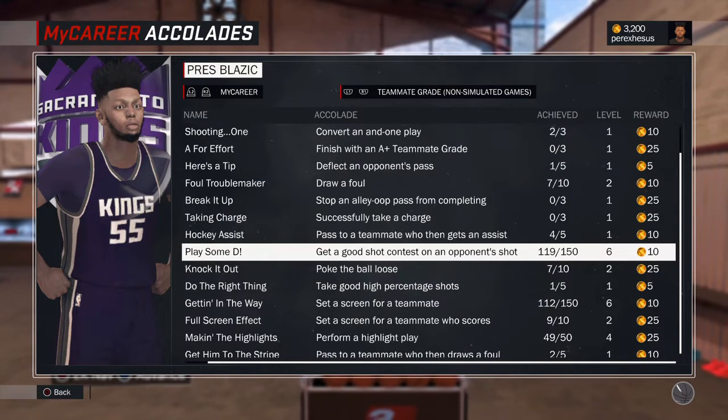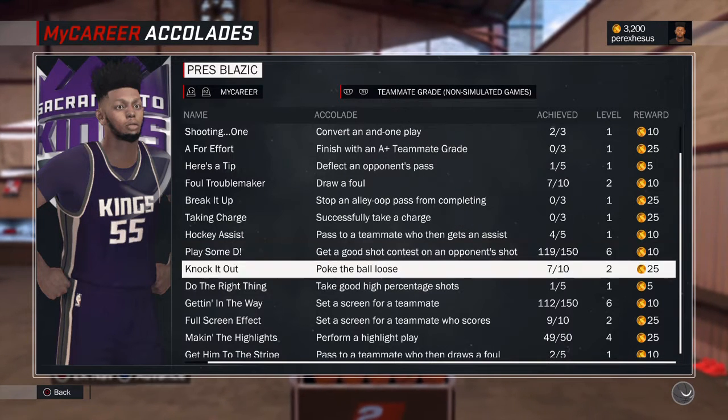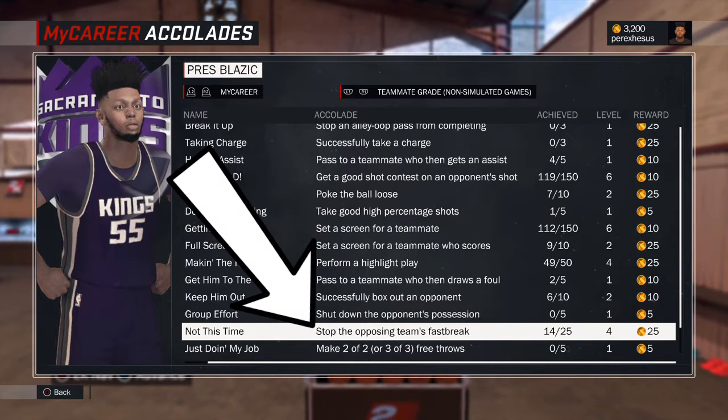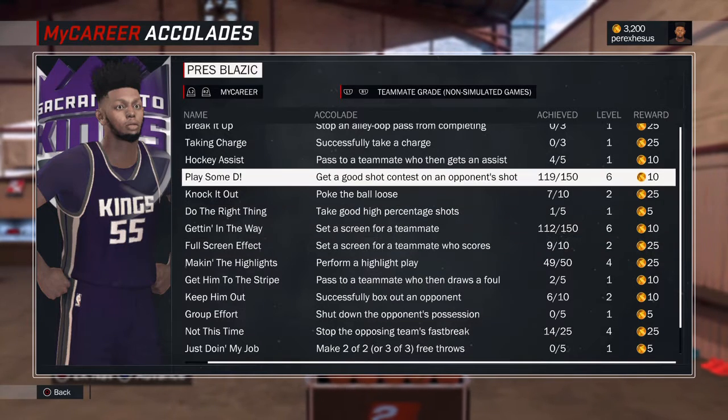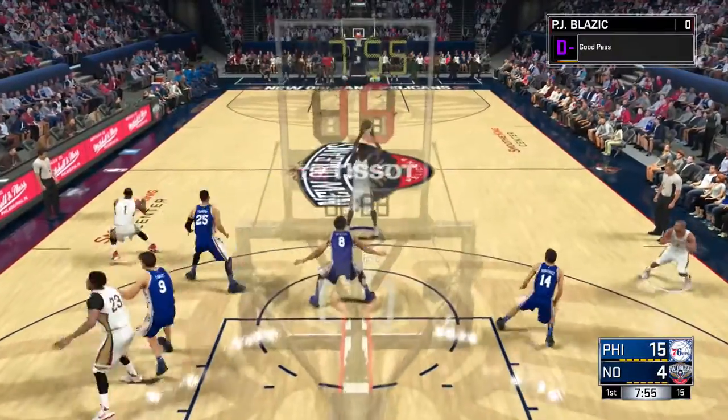I have Hall of Fame and I have 119 shotgun contests. If you want to get it on bronze, it's around 50 shotgun contests — a lot of people tell you 150, that's not true. A lot of people tell you you have to get 25 stop fast breaks; I have 14 and I have the badge on Hall of Fame. You need about 10 stop fast breaks to get it on bronze — it might even be less than that.